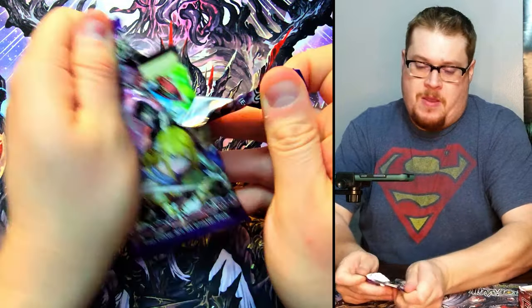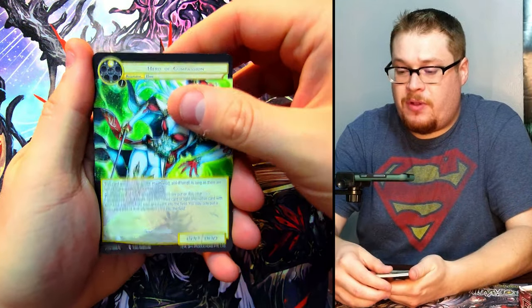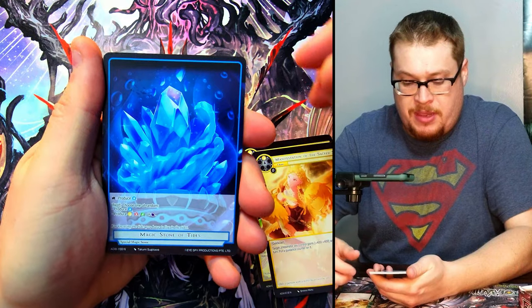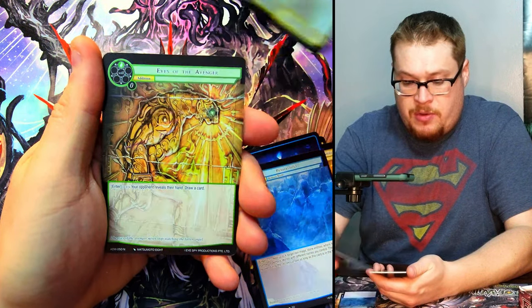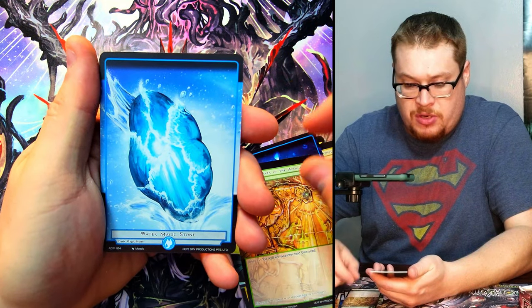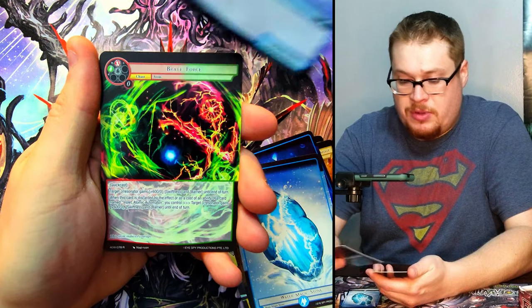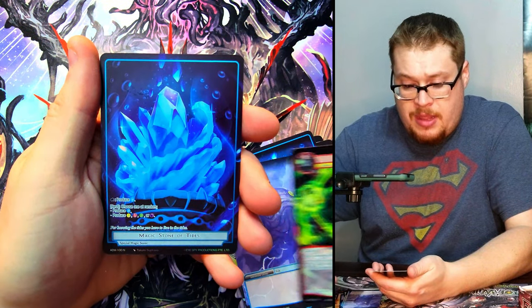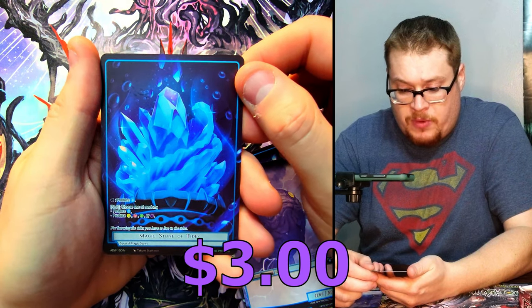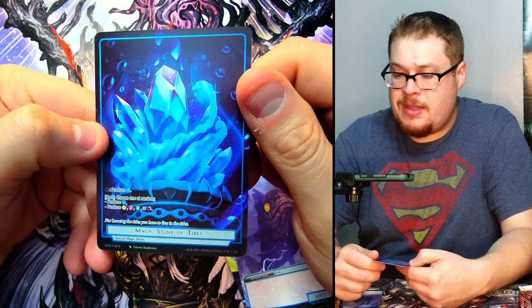Behind it, Hero of Compassion — just a normal full art, but man those greens really do pop in this one. Very cool. Second pack — look at that, we just got one in full art! Magic Stone of Tides, Premarose, Hero of Courage, Avenger, Water Magic Stone, and then we got — look at this little baby fish thing — Brave Force as our rare.